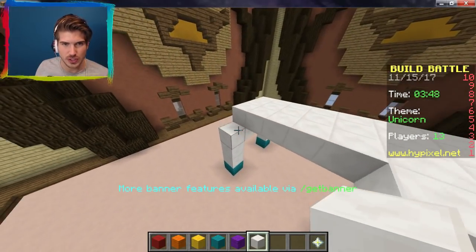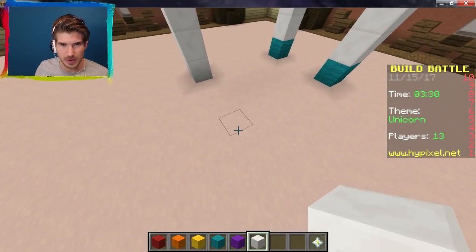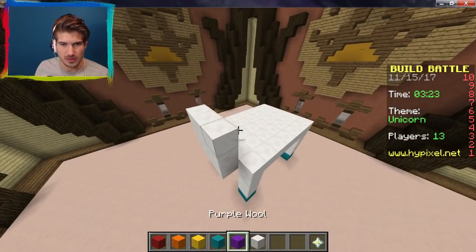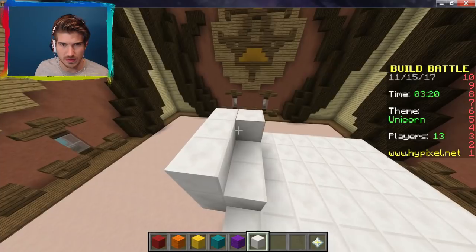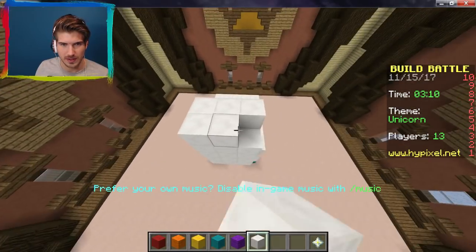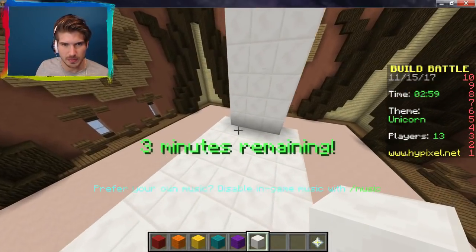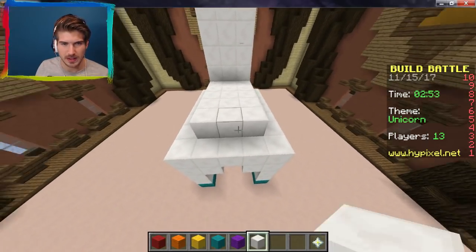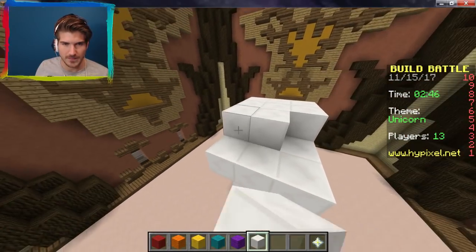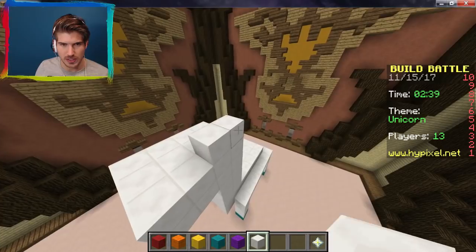I always regret not doing a square, so that's what I'm going to do this time — a squared horse. Okay cool. She looks like she's in a lot of pain. We're going to make this neck real nice and big. I'm going to build the face out a little bit — that's actually not terrible. Let's build the back up and then I'm going to put a rainbow mane on the back. We'll make his beak massive — and give him some gorgeous ears.